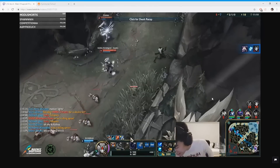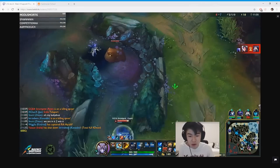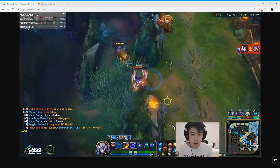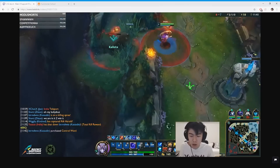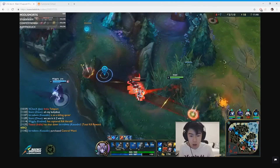Off this play we get Herald and top tower. I missed a combo here — my combo should be E to slow him down for the easy double bomb, then slow him again after. So the correct combo would be E, Q, W, Q, E.